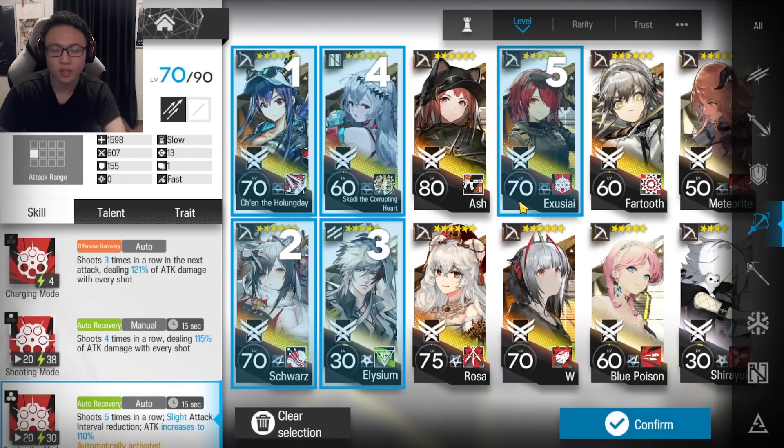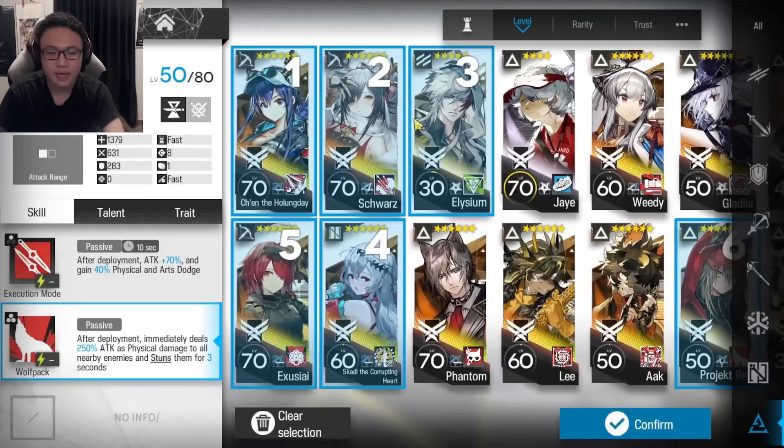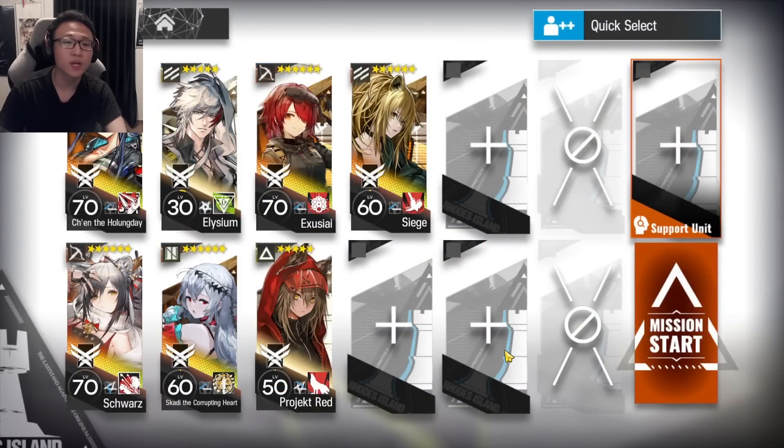Axia is going to handle the smaller mobs in the stage. I'm also going to use a Project Red on Skill 2. There's actually a particular operator I almost forgot — yes, I remember now! It's an operator that a lot of people forget as well, which is Siege. Siege doesn't get featured in CC very often, but it's nice to show some fun with her in today's daily map.